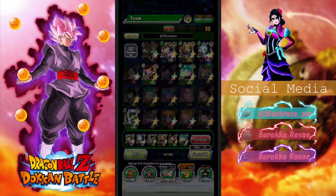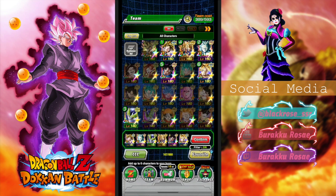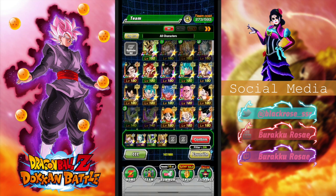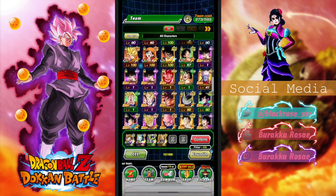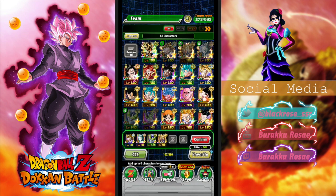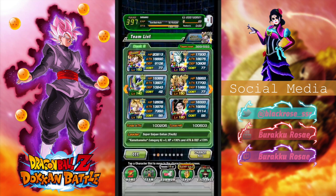Actually, first I want to change these units because I'm not sure who to use. I'm thinking UI and transforming Goku, Gogeta UI, I'm not sure. I could use a support unit. I think I'm going to put UI. Well, him for sure. I'm going to put him for sure, and I guess STR. So let's do that.